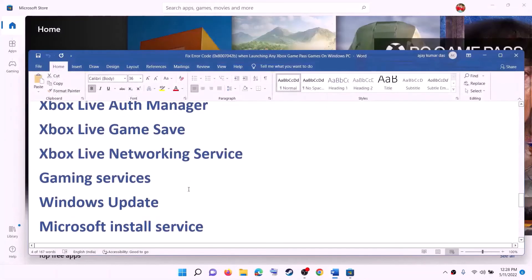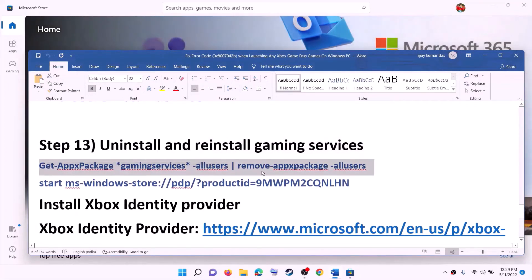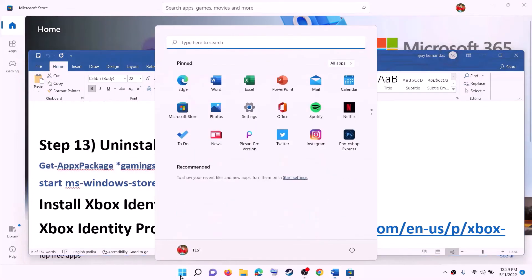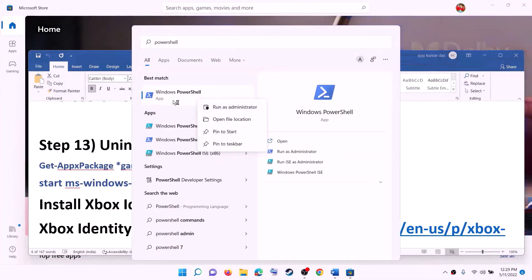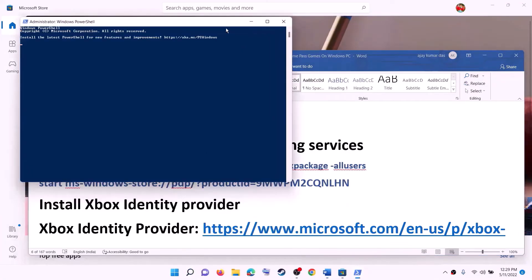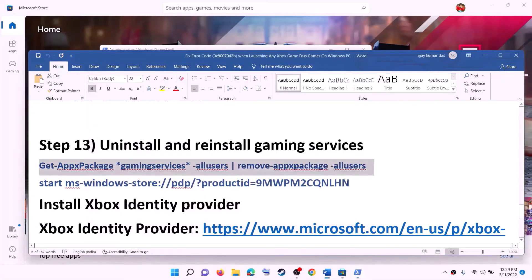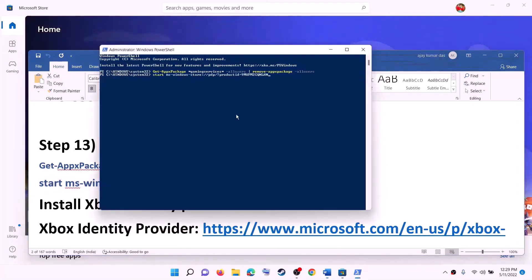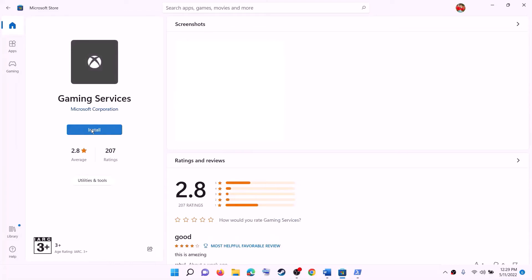Now check for the error message. The next step is to uninstall and reinstall Gaming Services. Copy this command from the video description. Type PowerShell in the Windows search box, make a right click on Windows PowerShell, then click on Run as Administrator. Make sure you always open PowerShell as an Administrator. Click on Yes to Allow. Paste the command and hit the Enter key — this will uninstall Gaming Services. Now copy the next command, also provided in the video description. Paste it and hit the Enter key. This will open Microsoft Store and you will see the Install option to install Gaming Services. Click on it, click on Yes to Allow, and let the download complete. Once the download is complete, check.